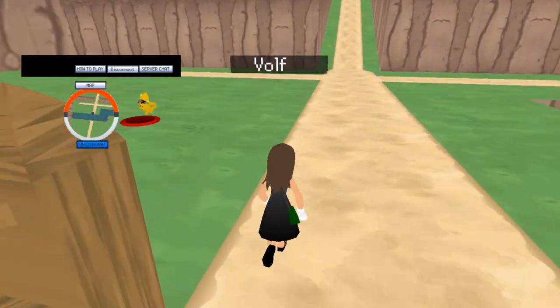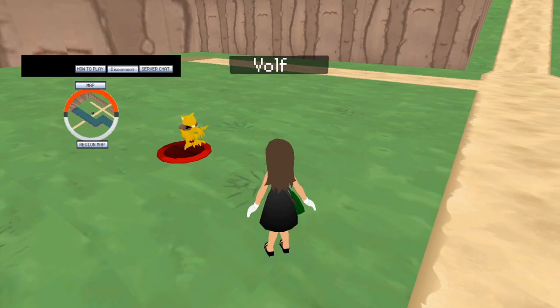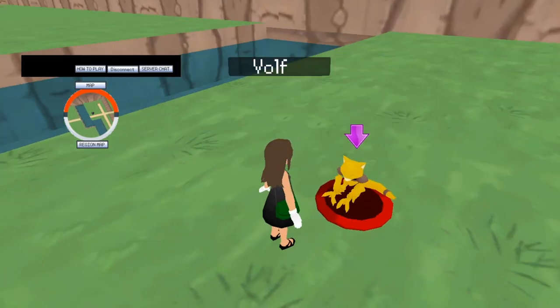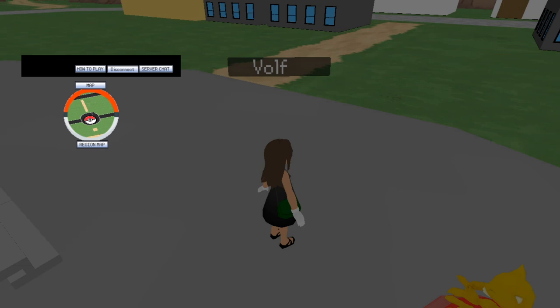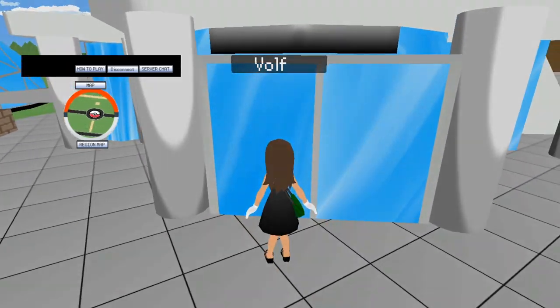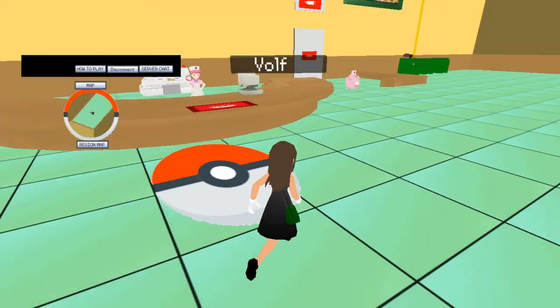I'm more of a fan of when I right-click and move the camera, it actually hides the mouse cursor. So only these two regions are open. Maybe I'll defeat the gym leader. What's up here? I just walked into a building — it's a Pokemon Center. Weird-looking Pokemon Center though.